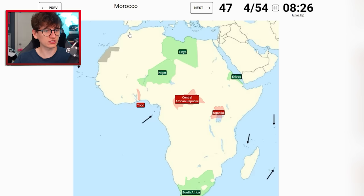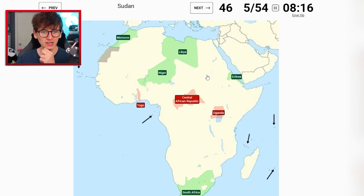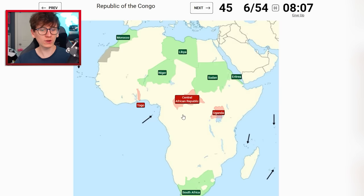I want to be able to do this without any skipping. A lot of it is luck-based because if you're given a really obscure small country like Burundi early on, you're basically in a lot of trouble. Morocco we can do because it's the dolphin up here, and we've got Western Sahara underneath it. Sudan I should be able to get as well - it's so big, it's difficult to miss.